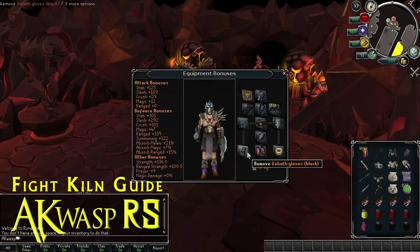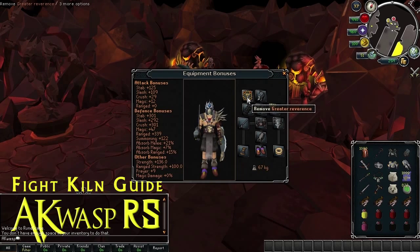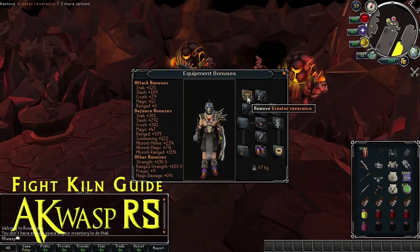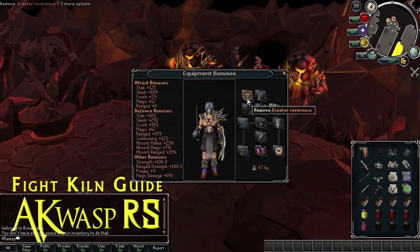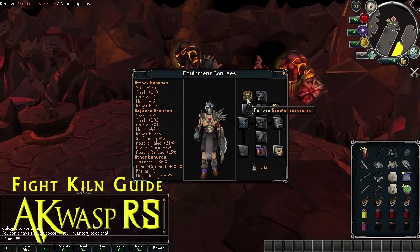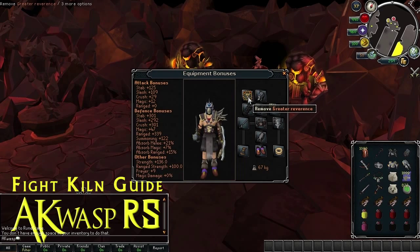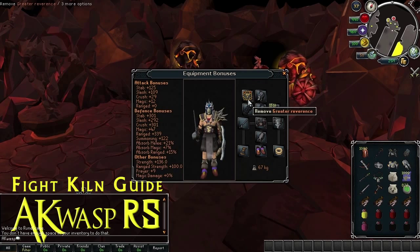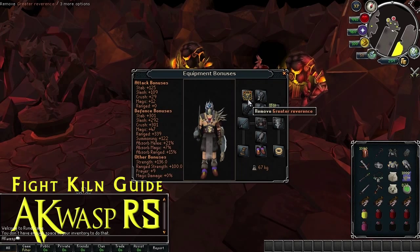For your aura, bring the best combat aura you have available. For me that would be Greater Reverence, possibly Penance — but Penance helps more if you're getting hit a lot, so if you're really new to this, Penance might be better. In general, Reverence would be my recommendation. Vampirism is another option. Aegis only lasts half an hour and doesn't really do that much — the only reason you'd bring it is to throw it on for the last few waves. Something like Reverence lasts a full hour and is overall a better choice.